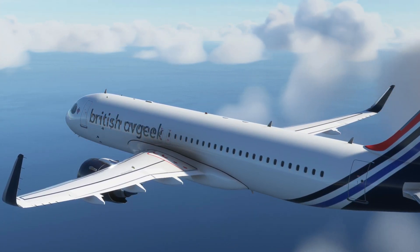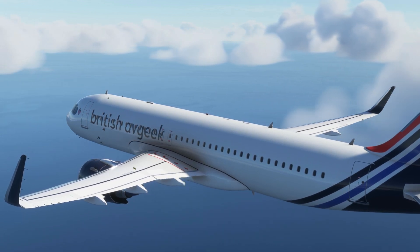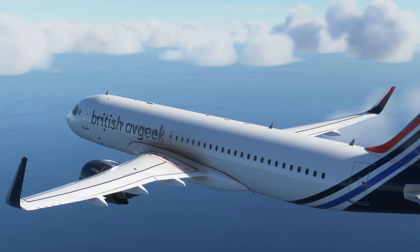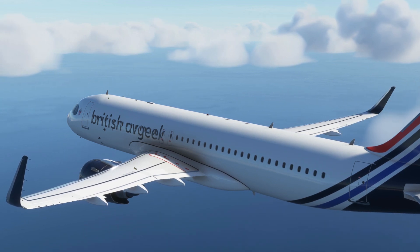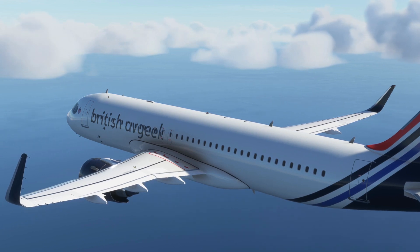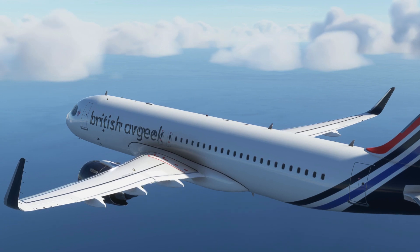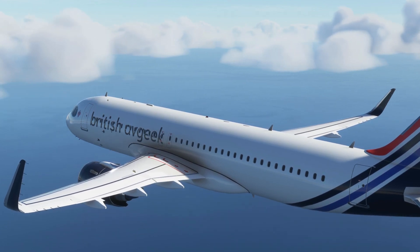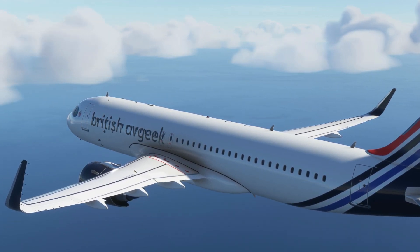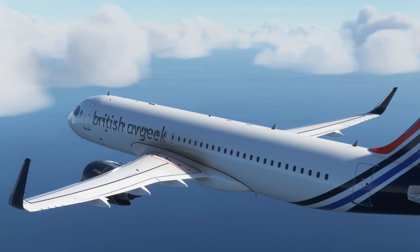As always, I recommend using the development version as opposed to the stable, because that's updated all the time and kept up to date with any changes to the simulator itself. But for those of you who like to only use a stable version of the mod, we've now got version 0.6, released today by Fly-by-Wire, and it is a huge improvement to the previous version with tons of features for you guys to get stuck into.